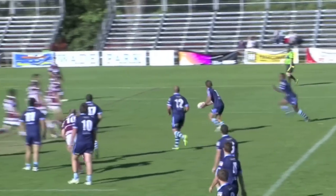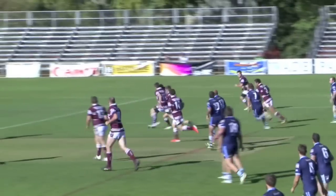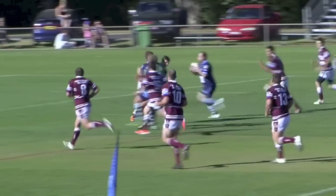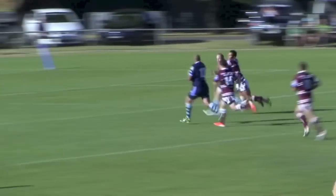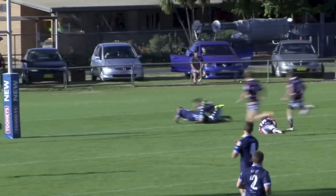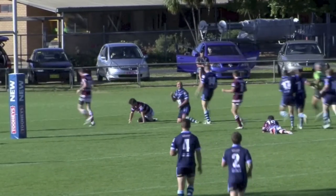Goes out to Rosser the number seven, gives a short ball to the winger, keeps on pumping his legs, gives it back to Rosser, gives it again to number 13 — he can't make it, gives it to the number 12 Wannell, former Hammersmith Hills Hoist defender, and he has scored a beautiful try.